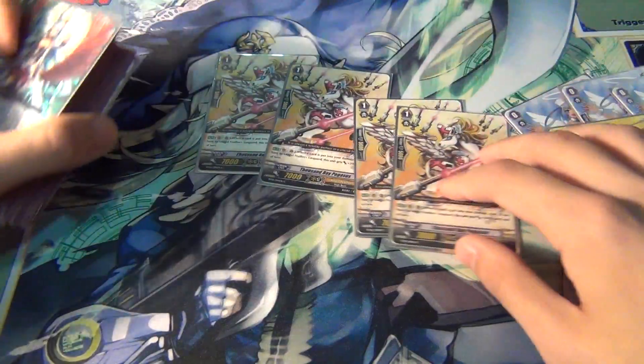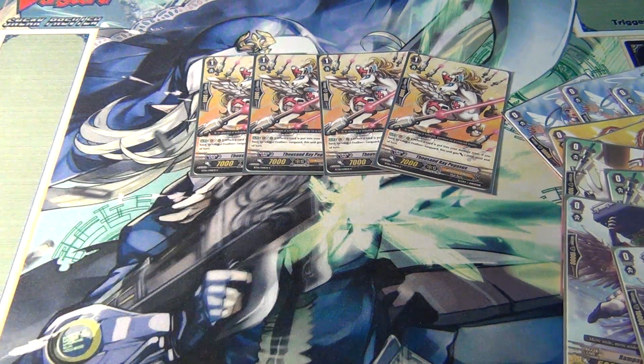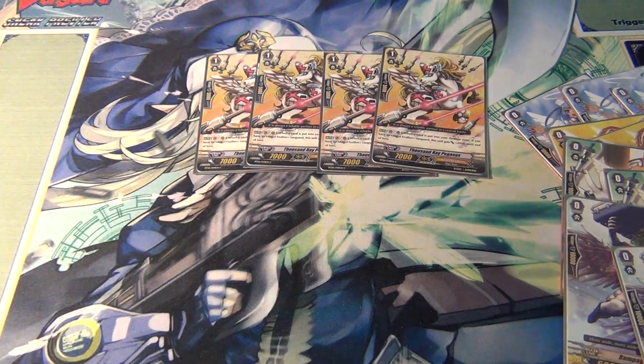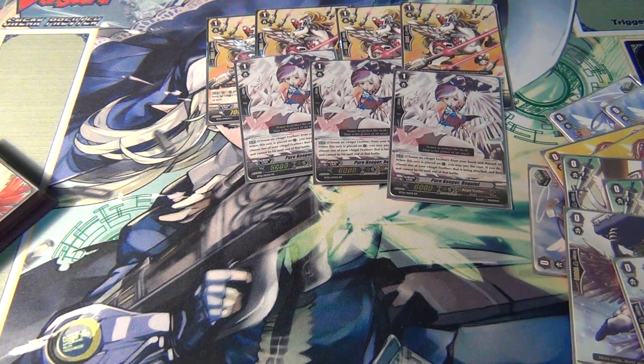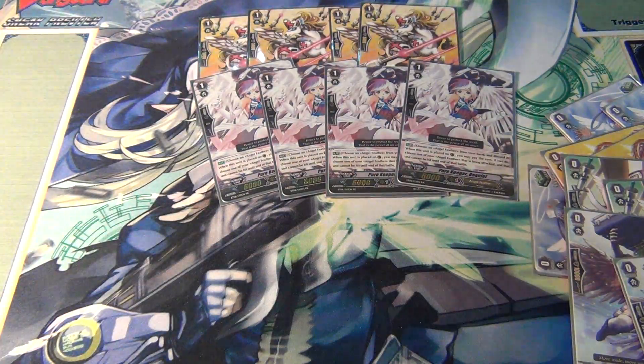For grade ones, four Thousand Ray Pegasus — this is your main booster. This deck is unique in that you do not need to run the 8k booster. Thousand Ray Pegasus can boost your Vanguard and rear guards to incredible levels, as well as attacking with very high attack power if you're cycling through your damage zone a lot, which is what this deck is really good at. And then four Peer Keeper Requel — a lot of people like to run three because you can manipulate the damage zone, but I prefer four for the consistency.